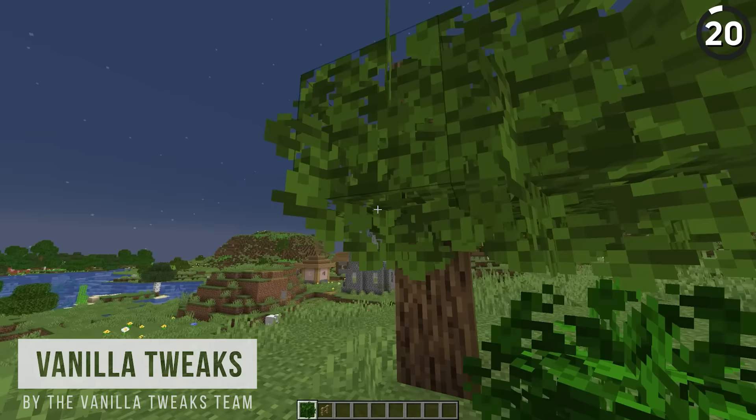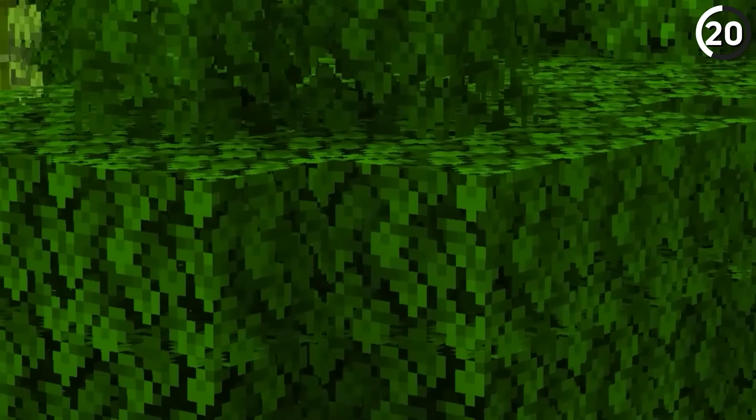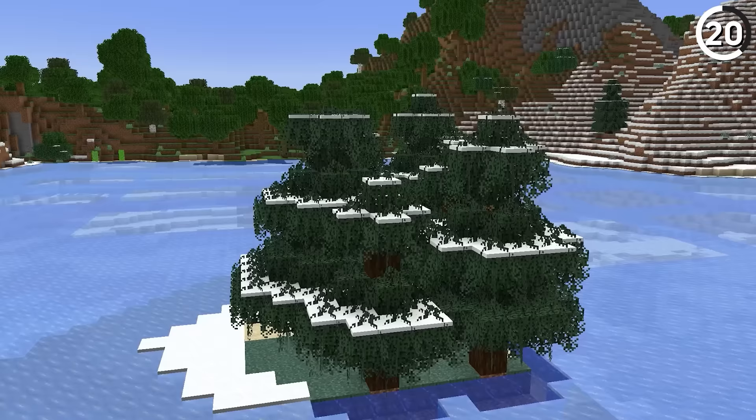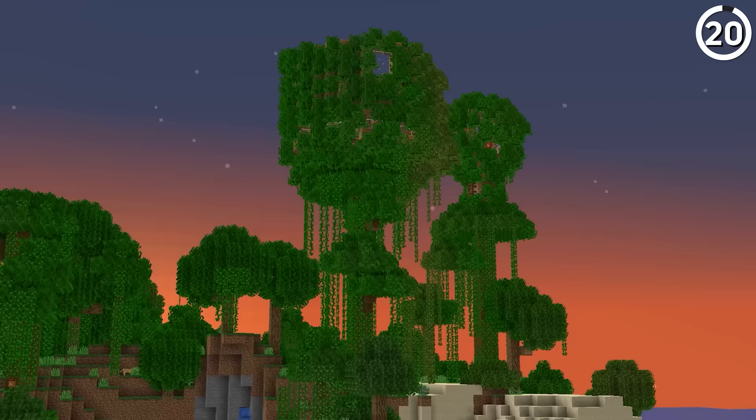What if instead of a perfect cube, we had some bushier leaf options? It only takes one look at vanilla tweaks to see that this add-on goes a long way. Squared-off leaves get the job done, but getting the job done and getting that wow effect are two very different things. When your forests start looking like this instead of this, I think the choice is obvious.